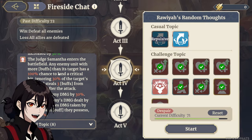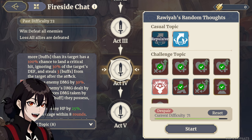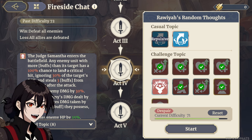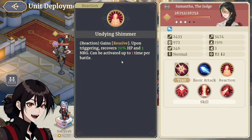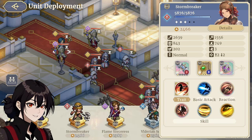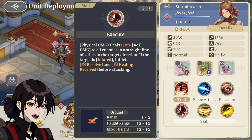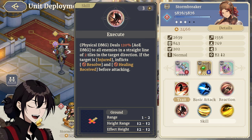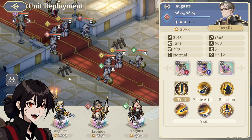Any enemy unit with more buffs than its target: 100% chance to land a critical hit, ignores 30% of the defense and steals 3 buffs from the target after the attack. So we want to try and spam buffs while also debuffing the opponent. Resolve: 70% HP, 3 energy. Now hear me out — Auguste does not ignore Resolve, Stormbreaker does. So at least in this case, maybe one case in the entire game, I think I would actually still prefer Stormbreaker to Auguste. We're still going to bring him because we have to try him out, but this stage would be a little bit easier with Stormbreaker instead of Auguste.